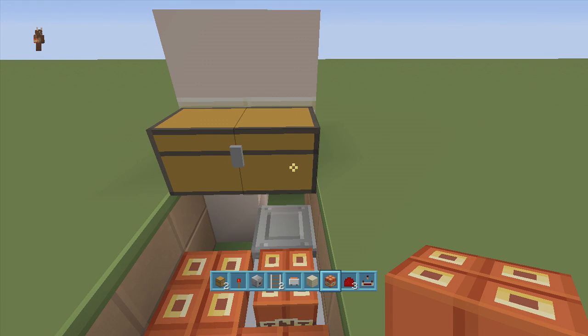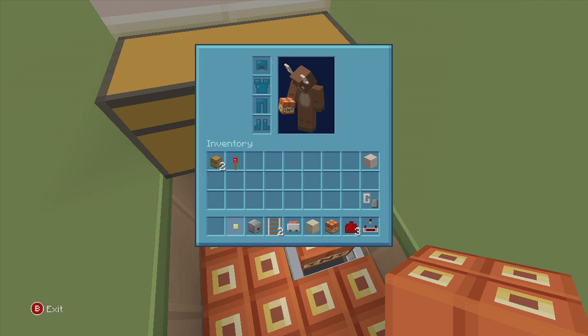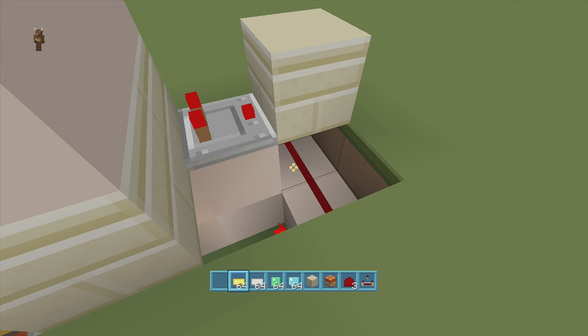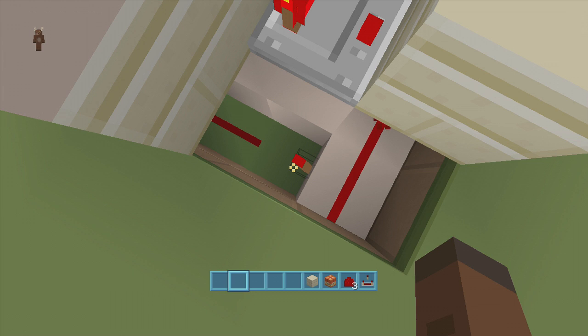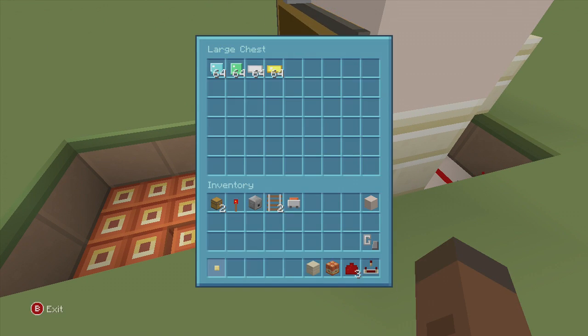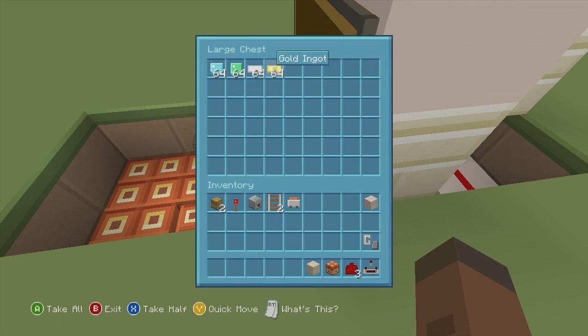Before showing how the items work, I'll take out the flint and steel temporarily. With two pieces of redstone dust I can add up to three stacks of 64 of any item plus a stack of 55. So let's throw in a stack of diamonds, emeralds, iron ingots, and gold. Once those are in, both pieces of redstone dust light up and the torch turns off. Now watch the redstone dust — if I take any item out of the chest, the redstone dust signal drops.